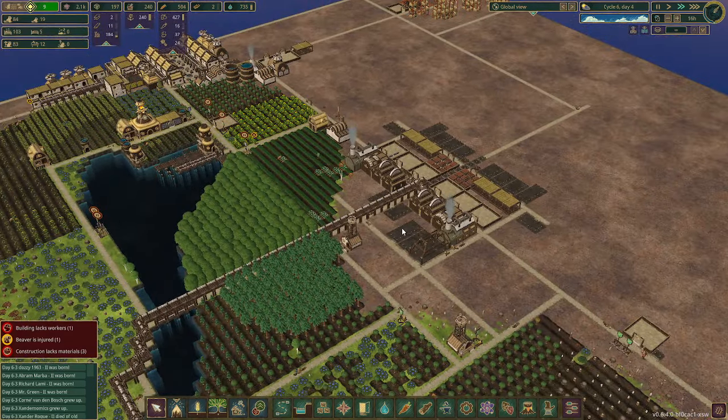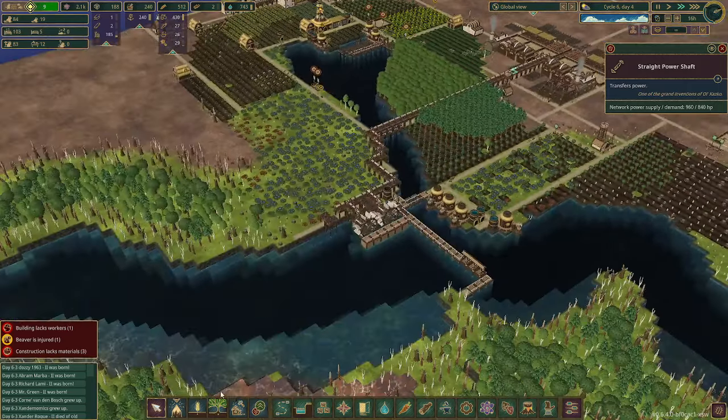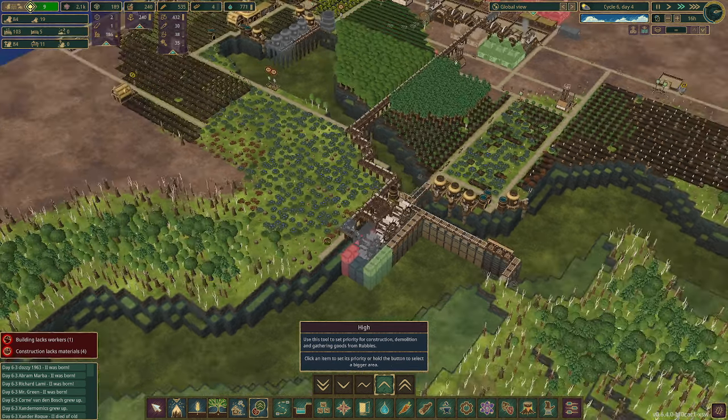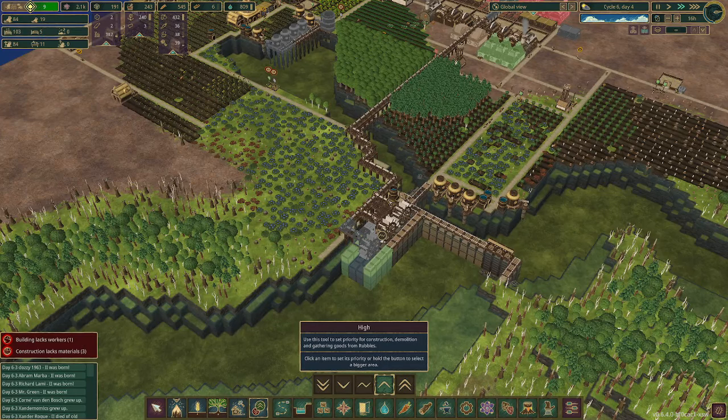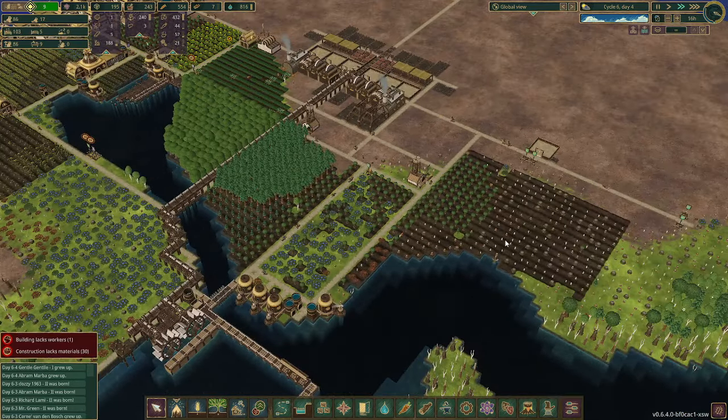Then we'll be good to go. We used up all our gears and planks already. We're making just enough power — we're probably going to have to start building this again. We'll just get this all done in some kind of order that makes sense, because we're right at the point where power is going to be an issue someday.